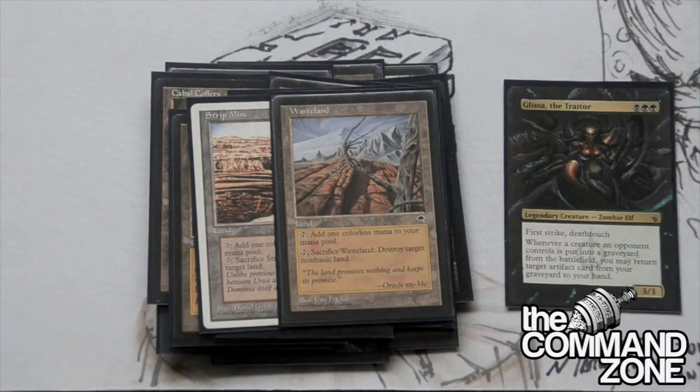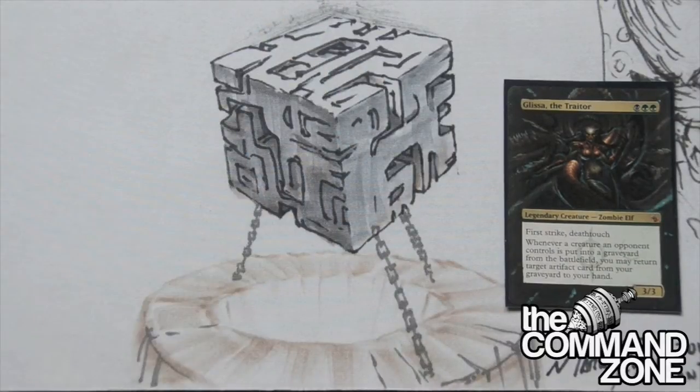So this is one of the ways that we're going to control the game - by destroying all of our opponents' permanents, mainly their lands. We want to get rid of as many lands as possible, keep them off their big spells so that we can resolve our own spells. Those two are very important.